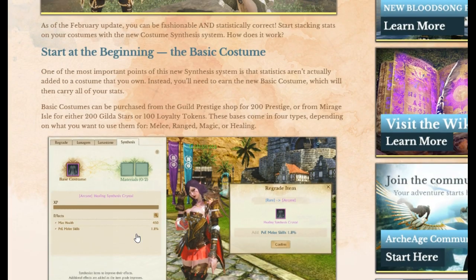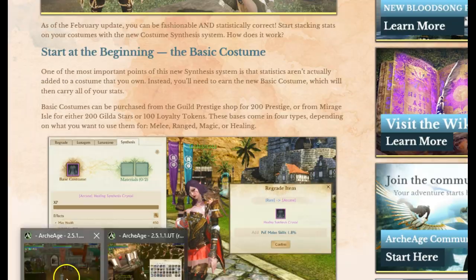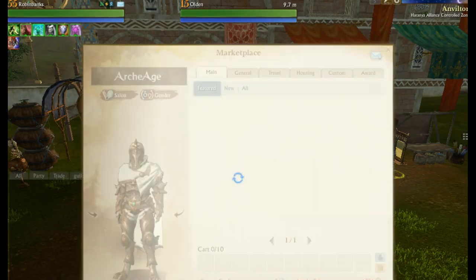Take a look at the beginning — they give us a great guide on the official forums, but it's always nice to see it in action. There are three different ways to get the base costume: 200 prestige, Mirage Isle for 200 Gilda Stars, or 100 loyalty tokens. Those are the three ways to get it.